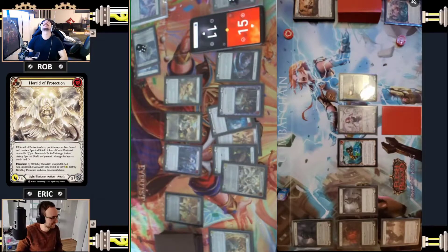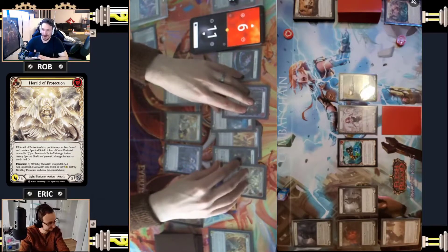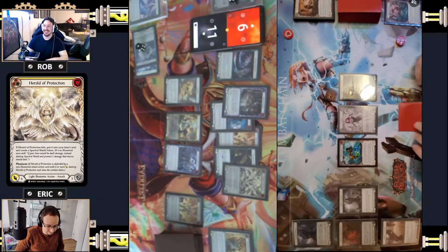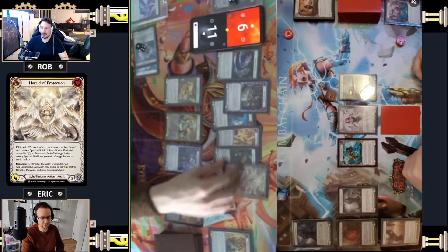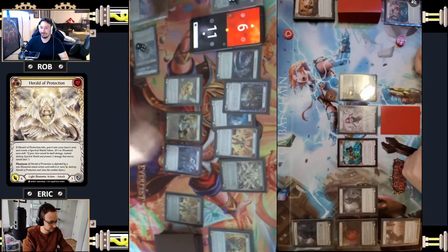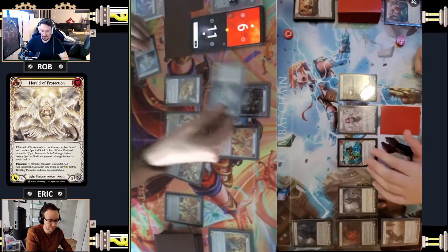Herald of Protection for six. Feel free to use some armor if you want. So you got eleven damage plus five plus six - that's 22 damage on turn two. I'll take six, and then you can take that soul and I get a spectral, which I will attack with because I still have go again from War Toon Herald. And I pitched one card to do all that disgusting stuff.